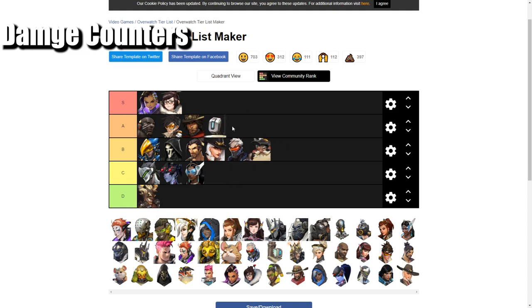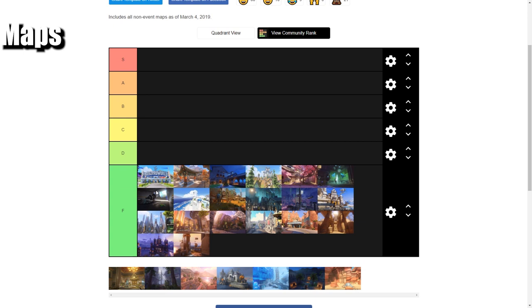Bastion farms you — you can't slam or displace him, and he out-DPSes you by a lot. Junkrat is a hot-take counter for ball — his trap interaction with slam is wonky (sometimes your slam breaks it, sometimes it traps you mid-slam), his spam does a lot of damage, and he can mine-boop himself away when you engage. If you get trapped, you're dead. Finally — maps: what maps is ball good on or bad on?